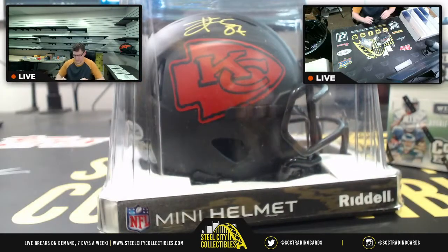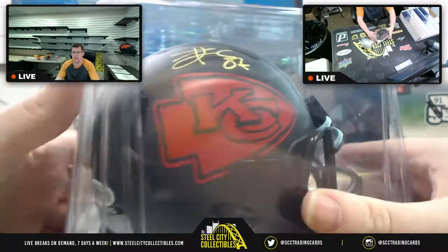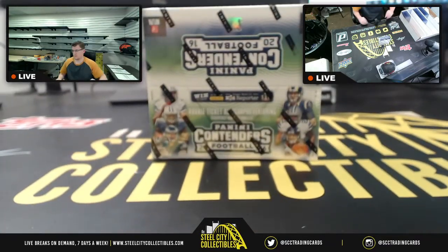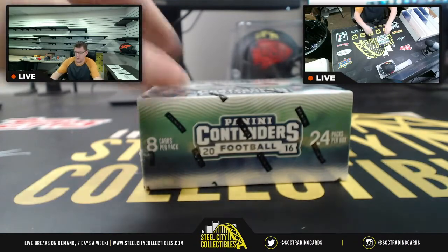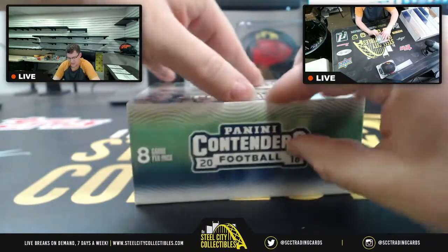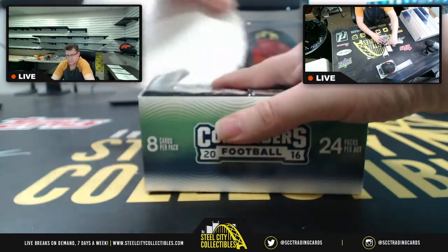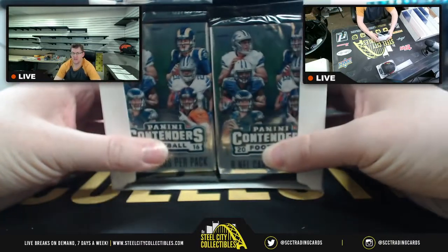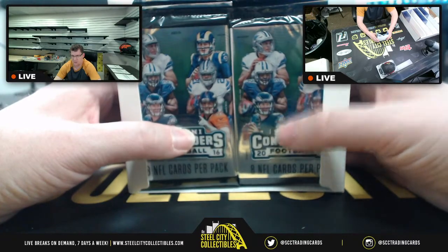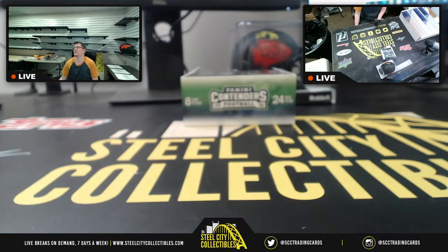For those that didn't see it, here is the autograph Eclipse alternate mini helmet - that's the prize at the end of the break. Good stuff - Chiefs are playing tomorrow against the Browns. There are eight cards per pack, 24 packs in the box. Since it's random two packs, there are two packs stacked in the box - I'll take one from the left and one from the right for each pair of packs.